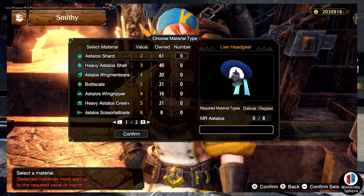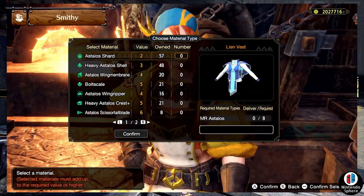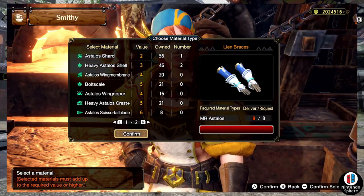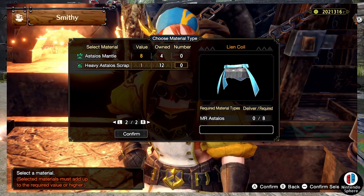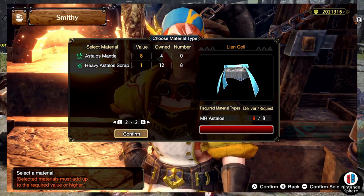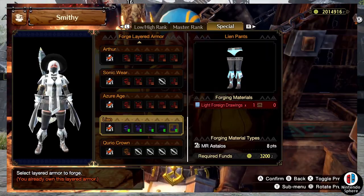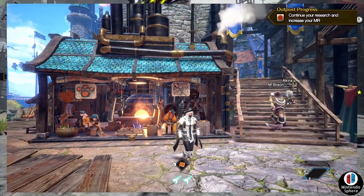In Sunbreak we don't get access to those weapon layered options, so maybe they'll add them later — though that's a vague guess. Layered weapons are not currently available in the game. We recently got notification from Capcom that free title update number two will have quality of life improvements alongside it, just like title update number one did, which implies layered weapons could potentially get added — maybe not this update but possibly the next one.